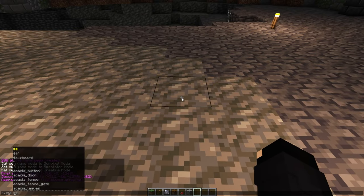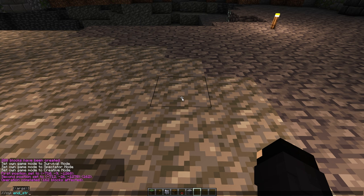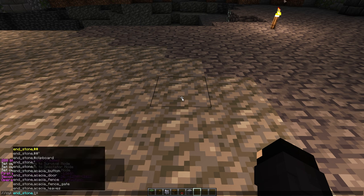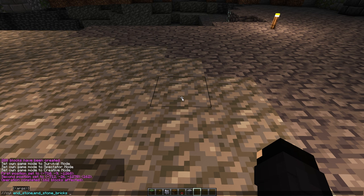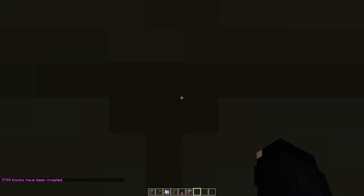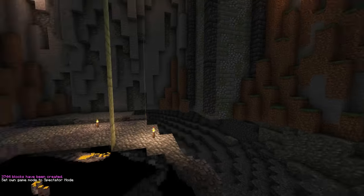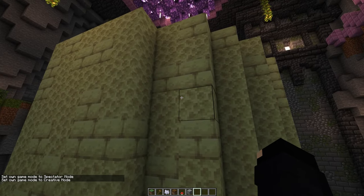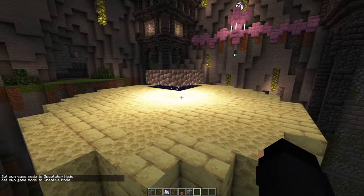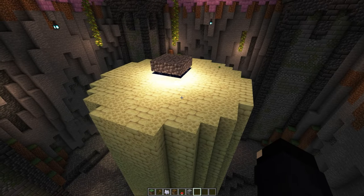The command is //cyl — as in cylinder — we're going to make it from end stone and end stone bricks, with a radius of 7 and 18 tall. It says spectator mode. Beautiful. Excellent — so hopefully that has not obscured the end portal. No. Perfect. And now we can decorate it.